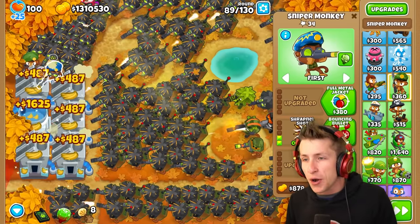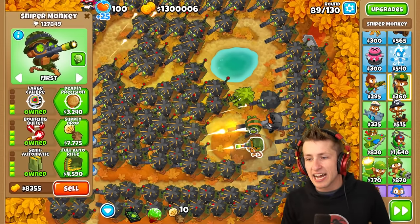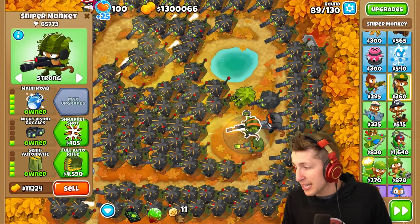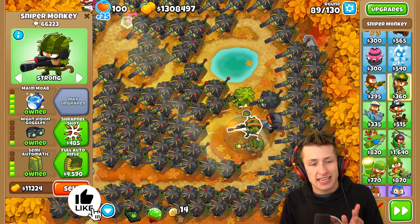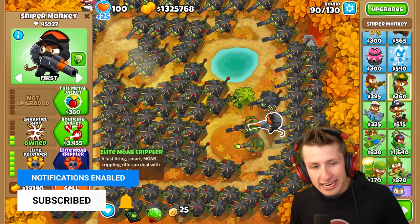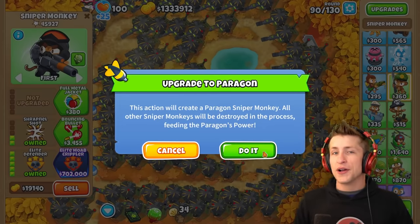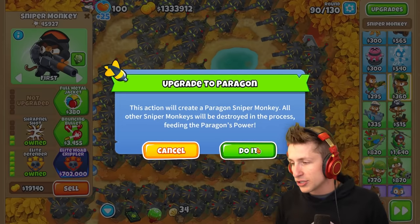Alright, here we go — we're almost on wave 90. It's time, my friends. We have the three paragons. If you've enjoyed the video, hit that like button, subscribe, turn on notifications — it helps out the channel tremendously. Let's do this — Elite MOAB Crippler! I guessed paragon 63 — let's see what you all guessed in the comments.